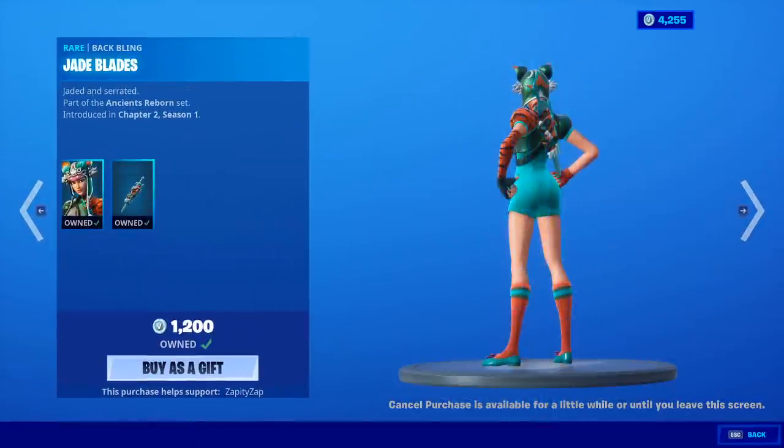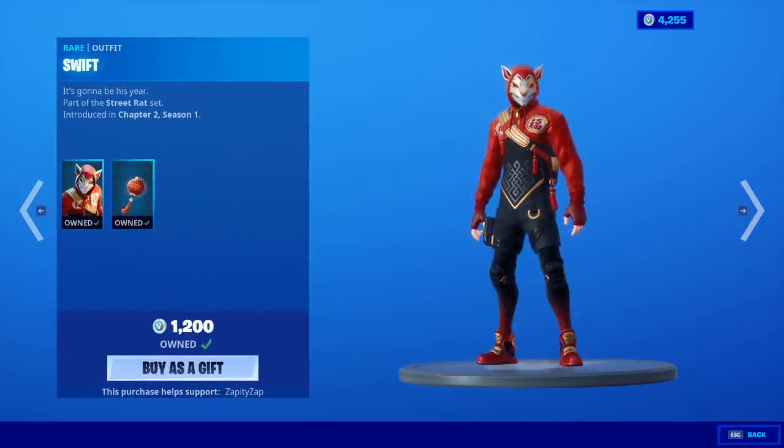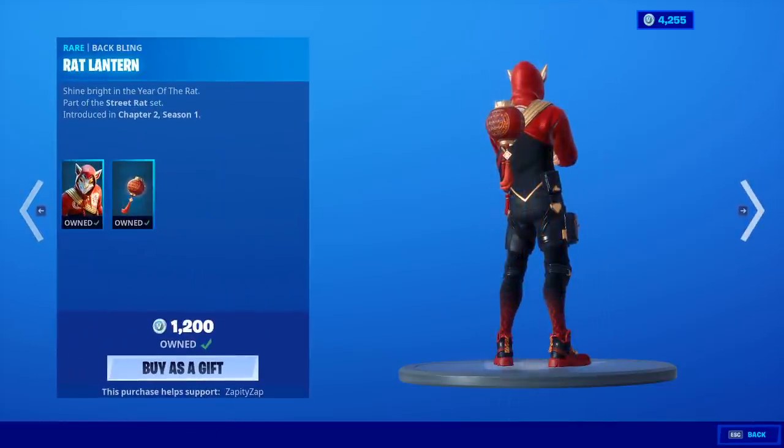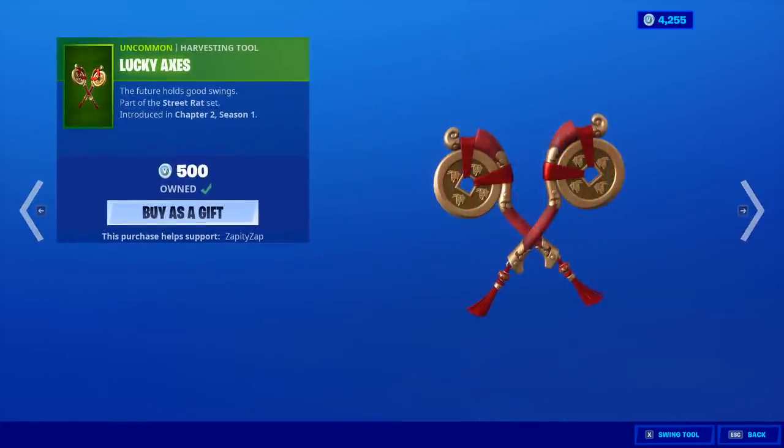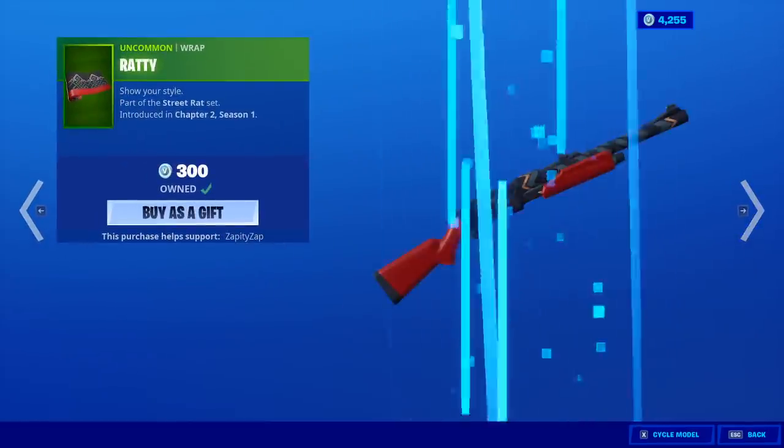Tigress is still here with the back bling Jade Blades. Swift is back with the back bling Rat Lantern — actually, he's still here. The Tiger Claws. The Lucky Axes. And the Ratty Wrap.